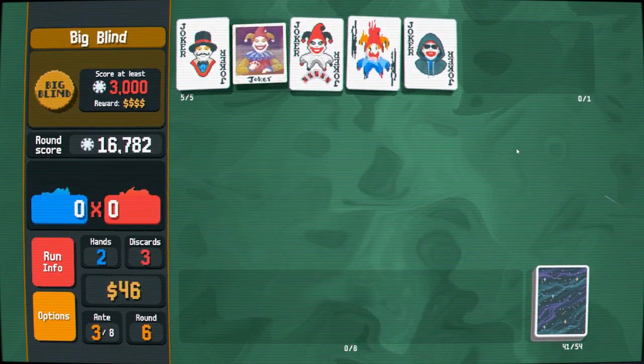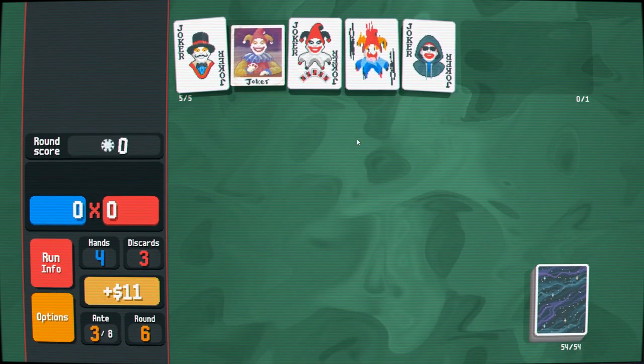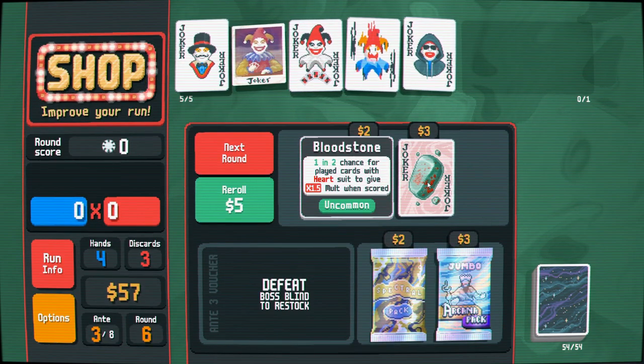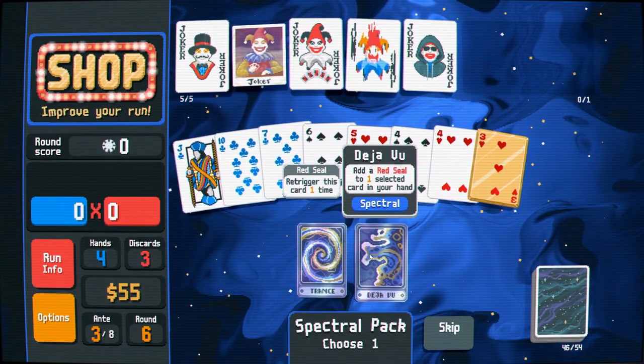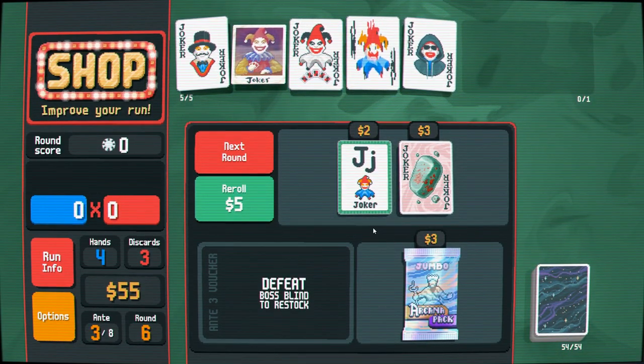This became highly viable! One-in-two chance for hearts to give a Mult when scored — that's a good chance. But I want to see what the spectral pack contains — a blue seal or a red seal. Either one is good, but I'll take the red seal. Nothing wrong with a re-trigger.